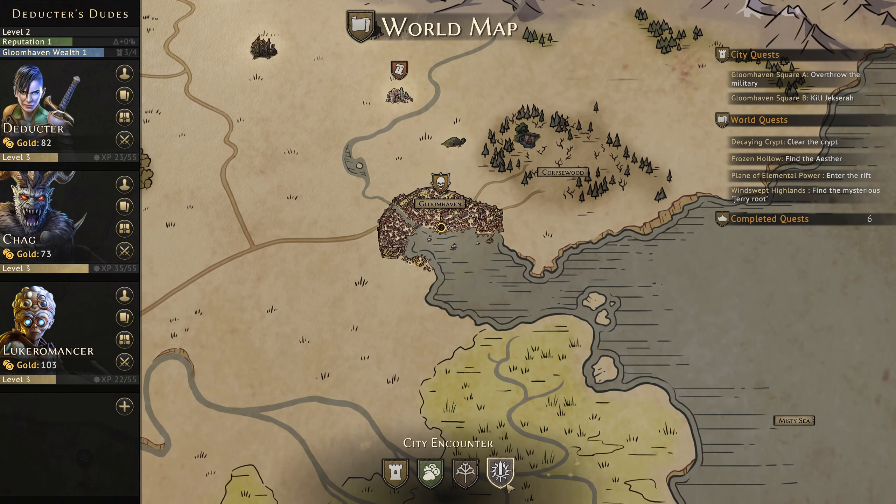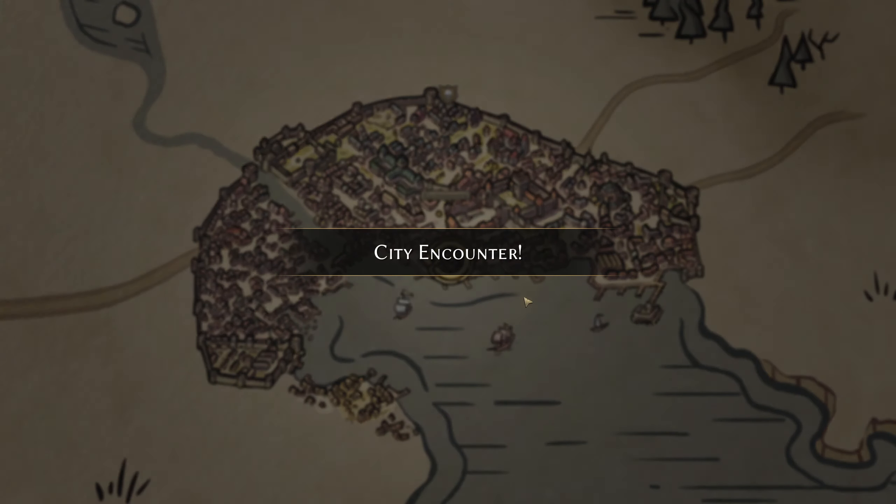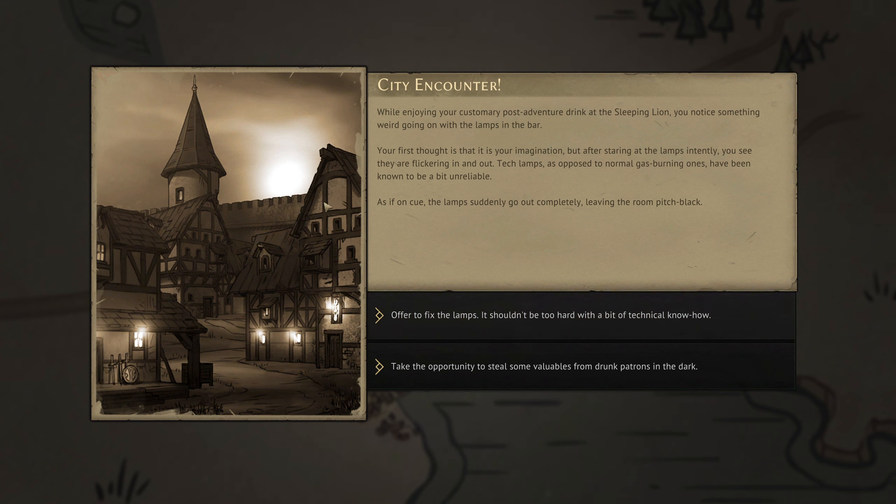Let's check out the setting counter before continuing the campaign. While enjoying a post-adventure drink at the Sleeping Lion, you notice something weird with the lamps. After staring intently you see they're flickering — tech lamps, as opposed to normal gas-burning ones, have been known to be unreliable. As if on cue, the lamps suddenly go out completely, leaving the room pitch black.